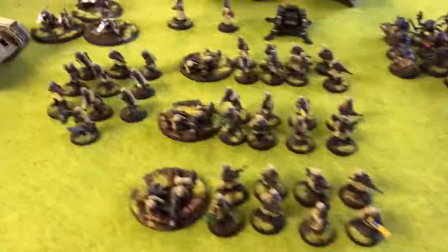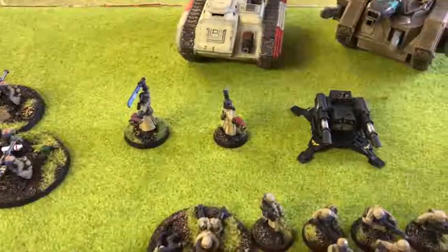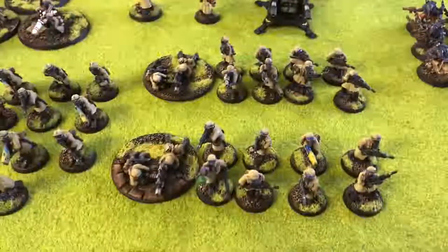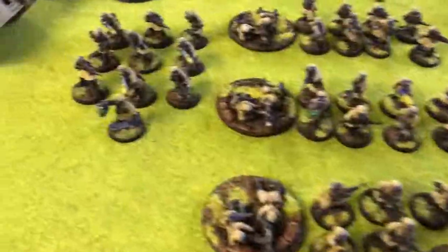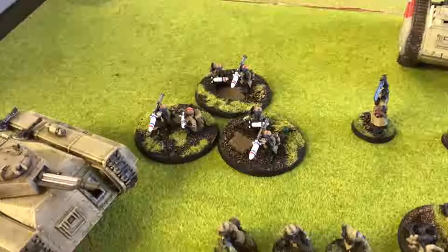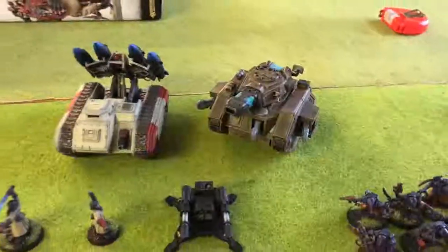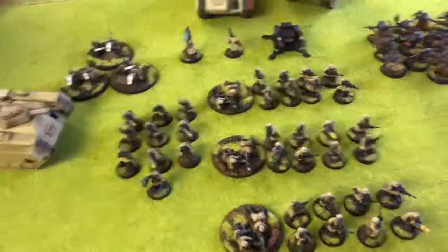Backing those up we have the Astra Militarum section: two Captains, a Commissar I forgot to get out, a Tarantula Sentry Gun, three units of standard infantry with two plasmas, one grenade launcher and three heavy bolters, a unit of veteran infantry with three plasma guns going in a Chimera, a Rocket Launcher team, a Manticore, and a Lehman Russ Executioner — first time for this unit, so it should technically die. Quite a simple army and I'm going to have to try and stop Mills from getting past me.